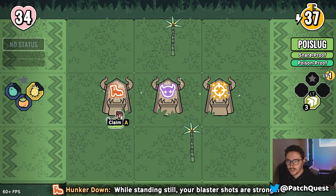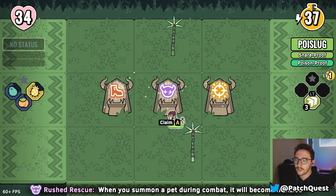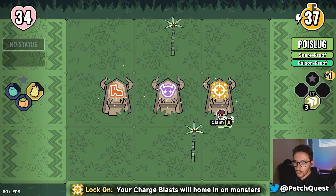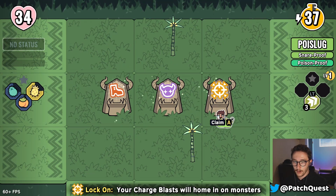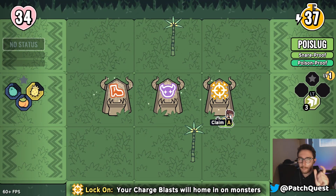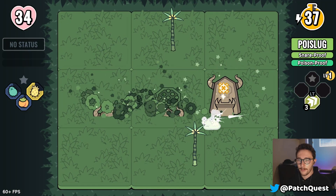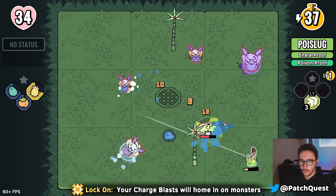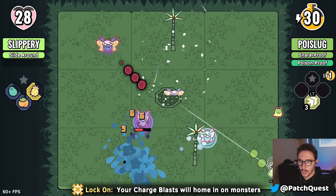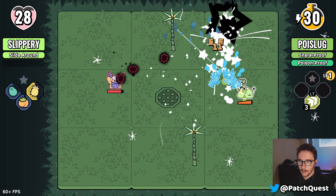We can claim one of these altars again. Options are: Hunker Down — while standing still your blaster shots are stronger, but you never want to stand still; Rushed Rescue — when you summon a pet during combat it becomes frenzied; and Lock On — your charge blast homes in on monsters. At the end of every clip, right before you reload, you get a charged shot — that's a pretty good one.